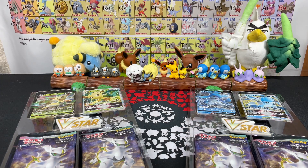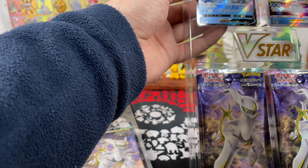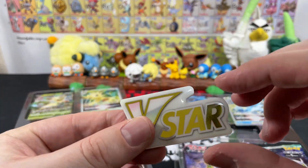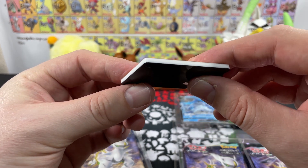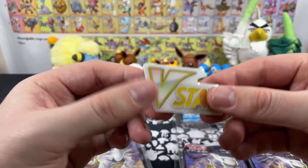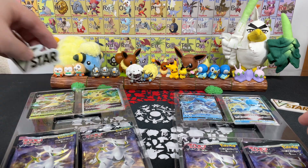So you can really have a nice close look at the two V-stars. Of course they're going to go straight in a sleeve. And because they are Star Birth series we have our beautiful Arceus sleeves. Let's check this out — wow, that is really nice. That's a nice big hard acrylic, that's really cool. It's got some heft to it too — that's premium. They weren't lying about it being premium.